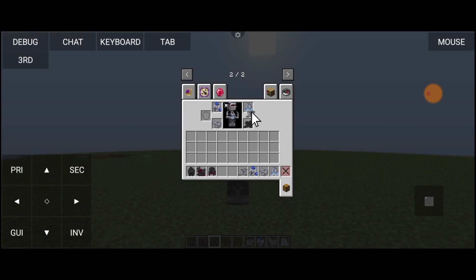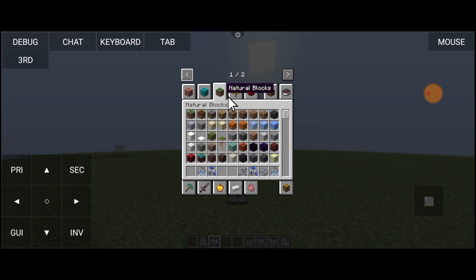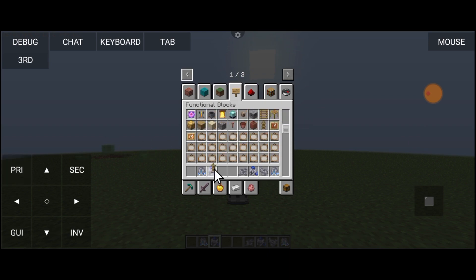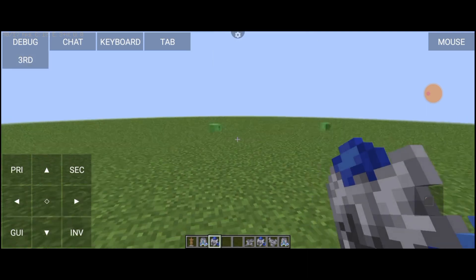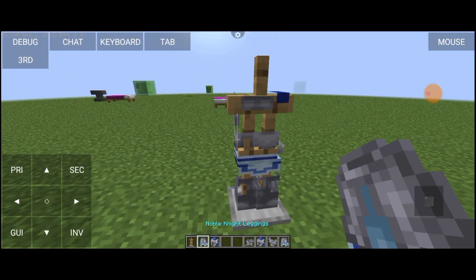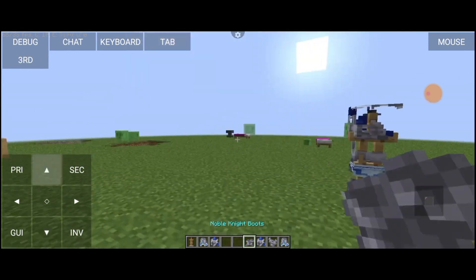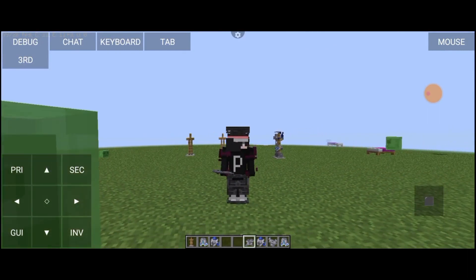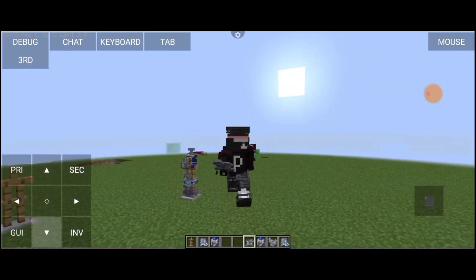Sayang banget, ngebug juga ya. Kita coba yang lain, apakah ngebug juga? Semoga nggak ngebug. Ini ngebug di skin kita. Aku bakal coba ambil tongkat, ambil miniatur. Ini dia teman-teman! Kita bakal pasang dulu ini. Apakah sama ngebug? Ya, sama teman-teman, ngebug juga ya, sayang sekali. Ini adalah skin kita, jelek banget. Apakah ini karena aku pakai tekstur pack-nya itu ngebug, atau memang nggak support?